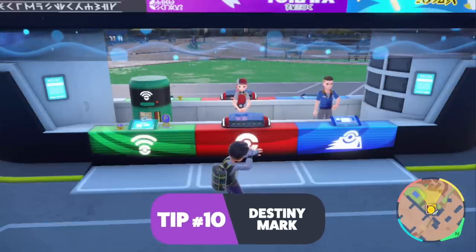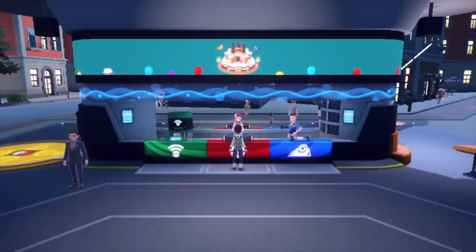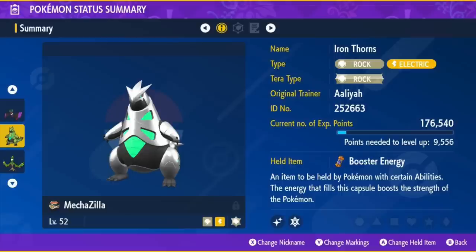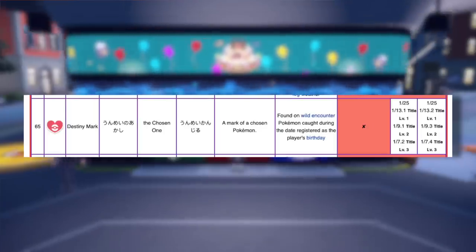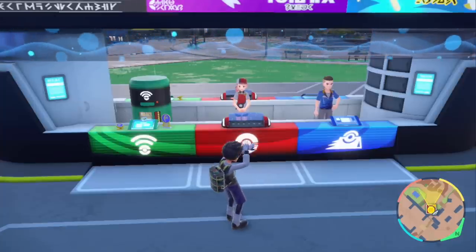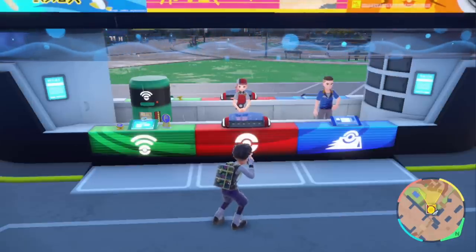In Pokemon Scarlet and Violet, on your birthday, if you go to the Pokemon Center it says happy birthday — that's not new to Pokemon games. The actual tip is they introduced a Destiny Mark in Scarlet and Violet: a mark that will appear on Pokemon you catch during your birthday. Your base odds of encountering the Destiny Mark on your birthday are about 1 in 25. You can make a sandwich to increase that: Title level one gives 1 in 13 odds, Title level two gives 1 in 9, and Title level three gives about 1 in 7. You can only get this mark on your birthday, so consider hunting your favorite Pokemon — or even a shiny — for a chance at the Destiny Mark. The game nowhere tells you this.